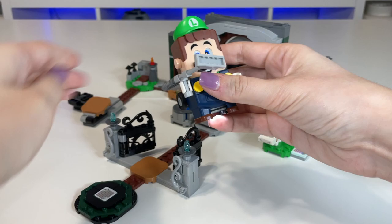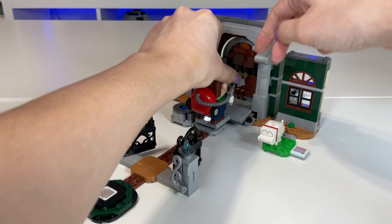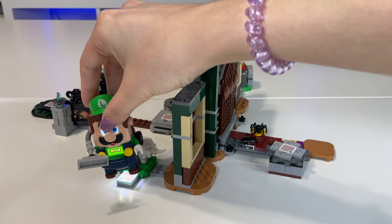Set him aside and now it's time for the water well. Press down on there to lift up the bucket so you can access the scan code, then enter Luigi's Mansion. Once you get to the other side, step on the gear to close the gate.